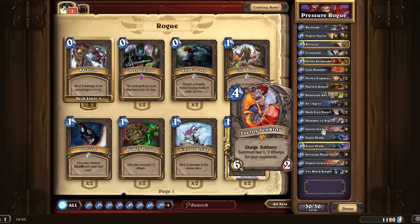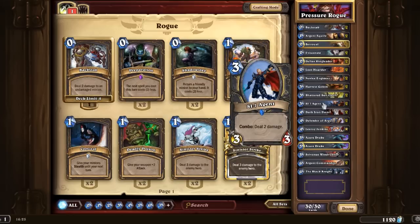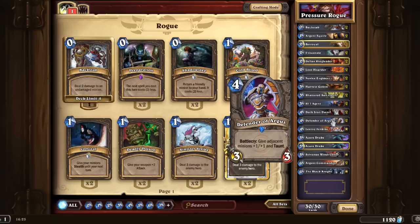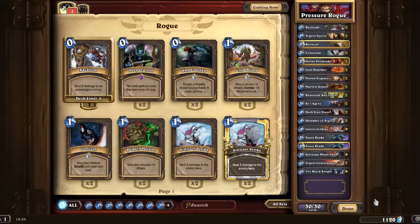So that's the deck. There's lots of combos to be had, not just because it's a rogue deck and you have combos, but with the general Shattered Sun Cleric, Dark Iron Dwarf, Defender of Argus kind of buffing each other — it's pretty nice. So with that all being said and done, let's take a look at how it plays.